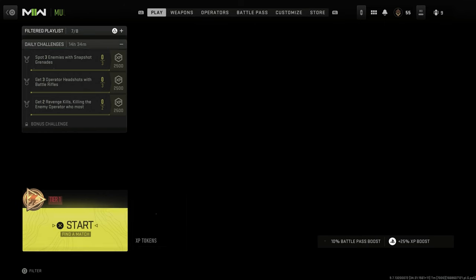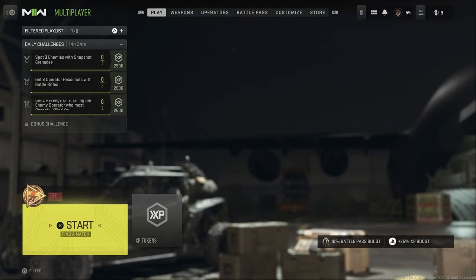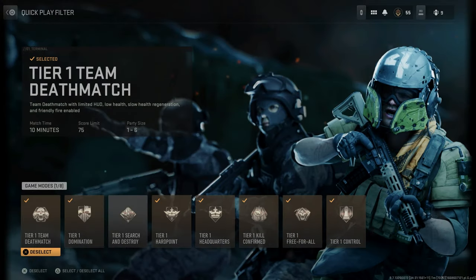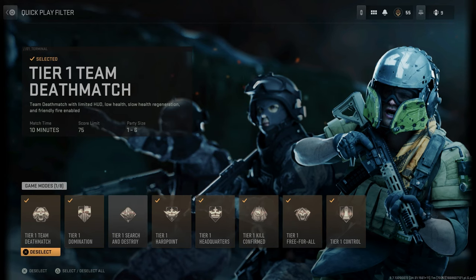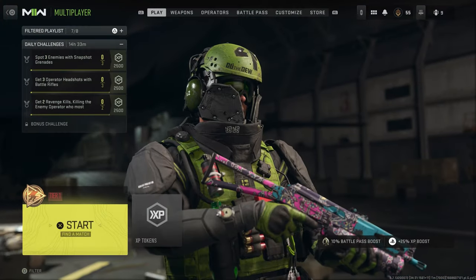Tier One is what they're calling hardcore — I don't know why they changed the name, but that's what it is. If you want to play hardcore you click on Tier One and it's going to boot up the lobby. You can press square to select the game modes you want for hardcore, whether you want them all selected or only certain ones.